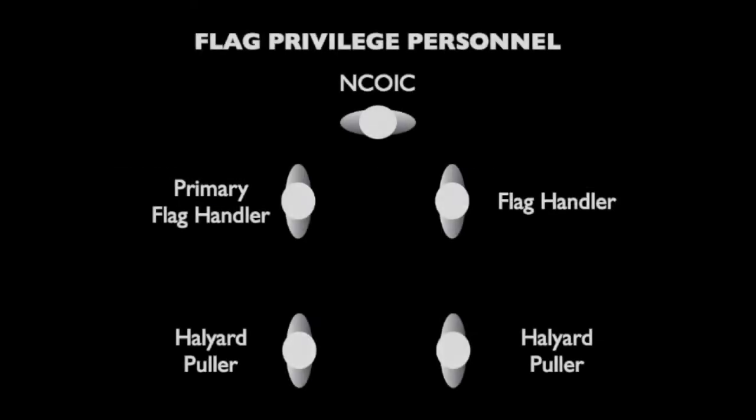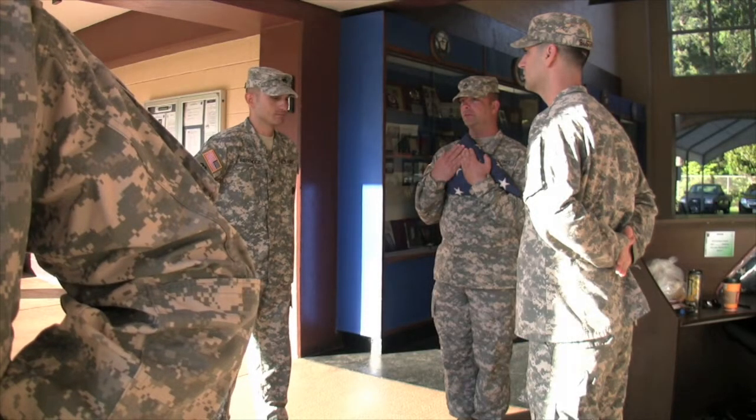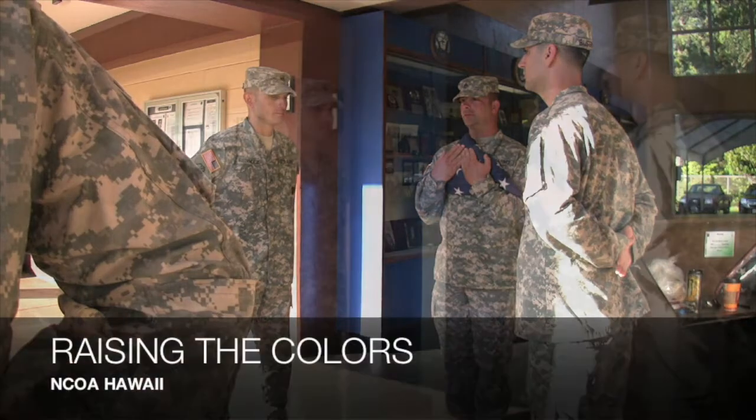The Flag Privilege consists of five personnel: the NCOIC, two Flag Handlers, and two Halyard Pullers, which will form up at double arms interval. The NCOIC will call the Privilege to attention and give the command Ready Face Forward March to bring the Privilege down to the Flag Pole.